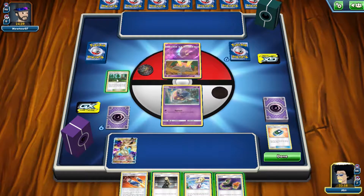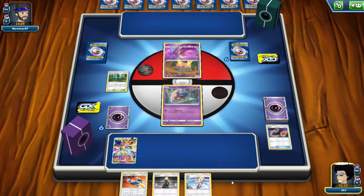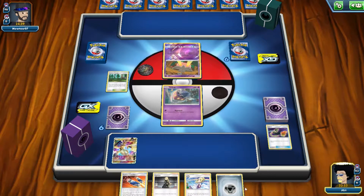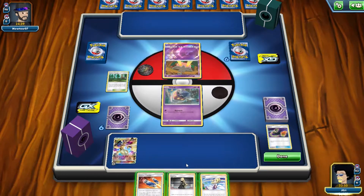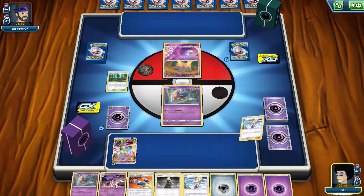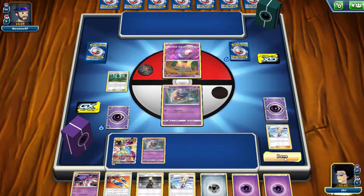Alright, put down the Viridian — we do not need a Switch right now, this might come back to bite me. Let's get the Metal just to put that on him now, and we're gonna Lillie for the extra six. We got a Malamar down there, and some other energies which we could probably bring in.